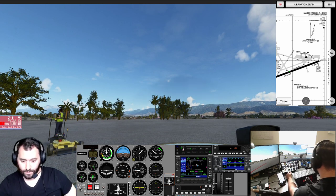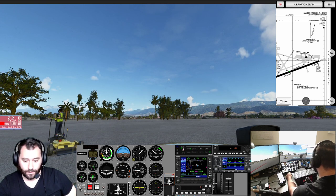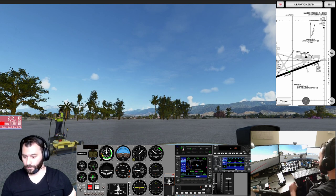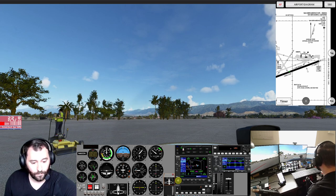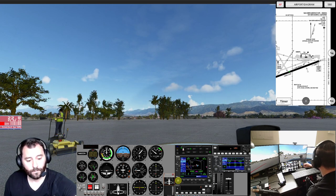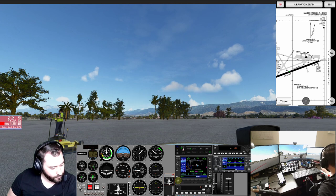We can continue with our instrument checks. RPM looks good, turn coordinator looks good, ball's in the center. Our heading indicator matches properly with our compass. Vertical speed reads zero. ATIS is 124.175 — let's get that in there. Temperature 26, dewpoint minus 8, altimeter 3005.